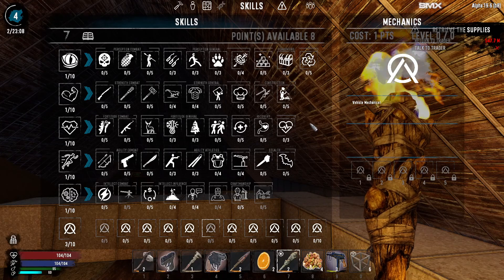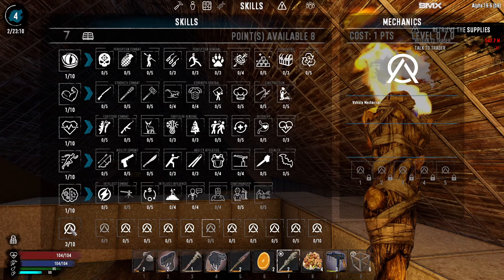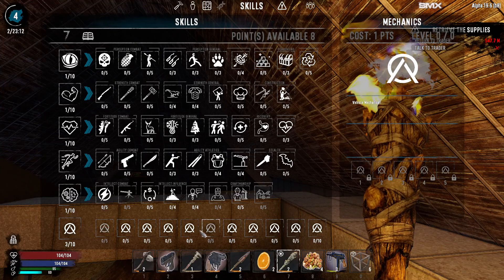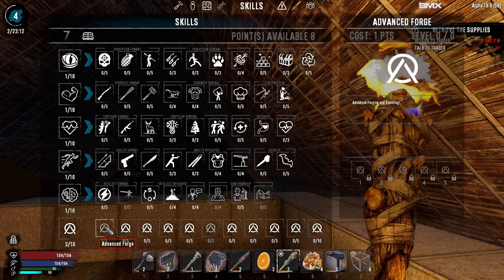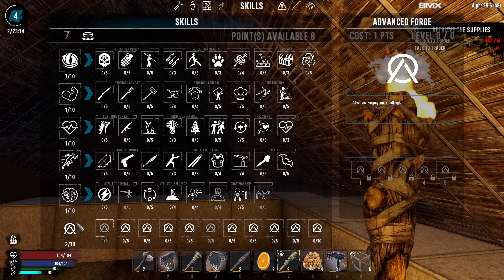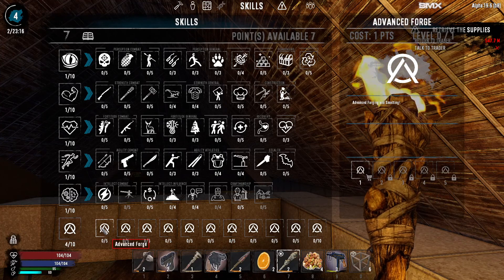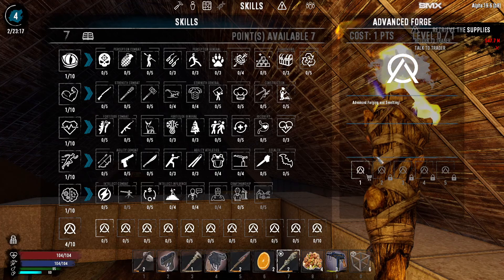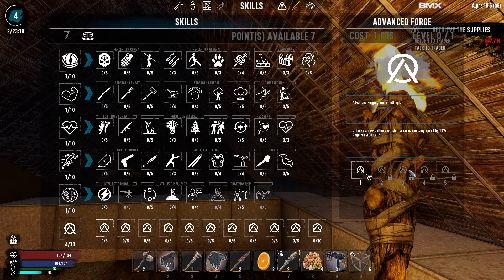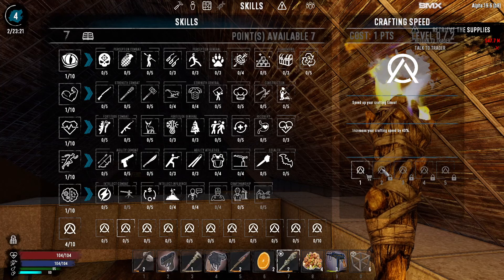Welcome back to Age of Oblivion. I'm looking at the skills points and concentrating on Age of Oblivion skills. Going through them: advanced forge requires level four, I'll put one point in - we can do advanced forging and increase smelting speed. Lots of smelting speed, that's probably quite good. Crafting speed speeds up your crafting - that's quite good too.